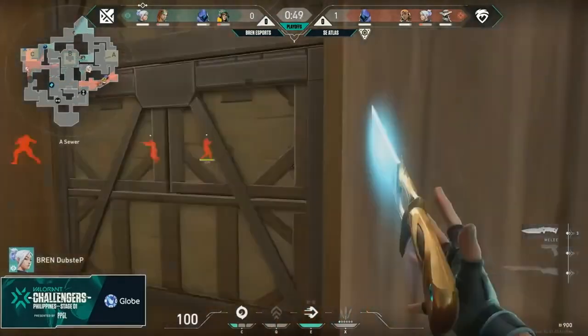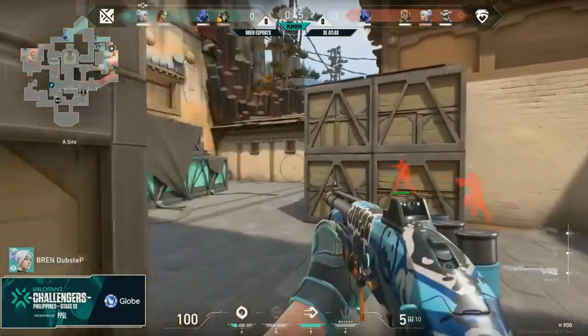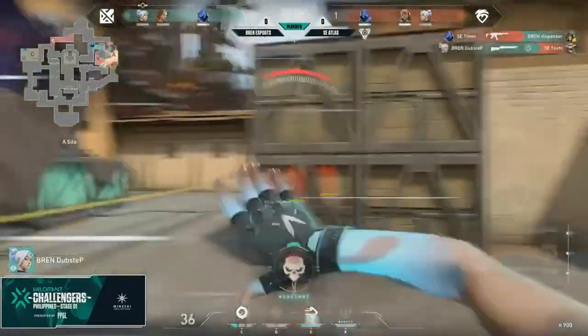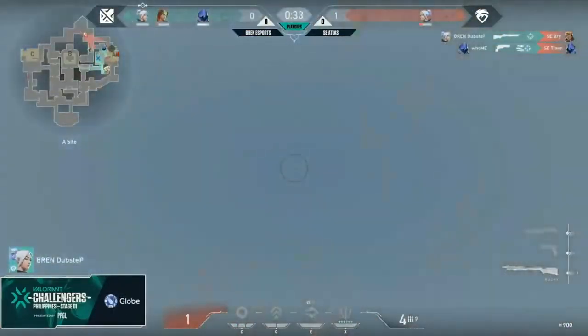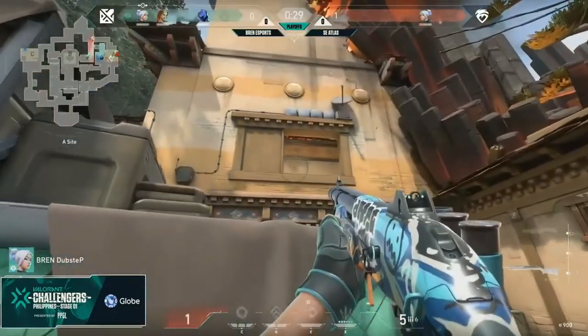This is what makes Haven much more difficult to defend, having three sites instead of the standard two. Going to the game, Bren's team composition of Killjoy, Jett, Omen, Sova, and — as standard compositions go — you would expect a Breach, or for Bren, the usual pick of Phoenix for Borkum. But instead, Borkum played Skye.